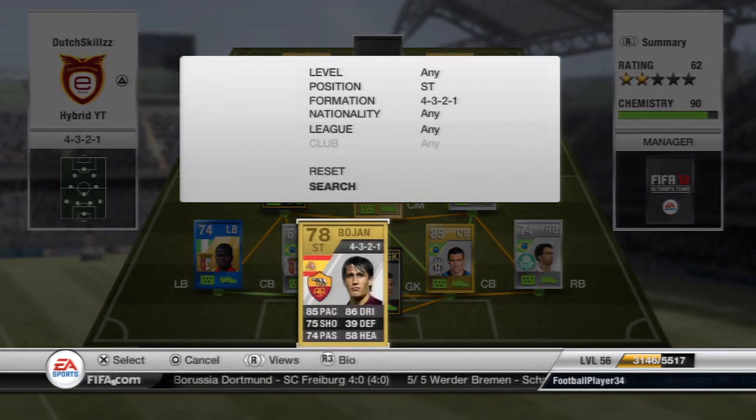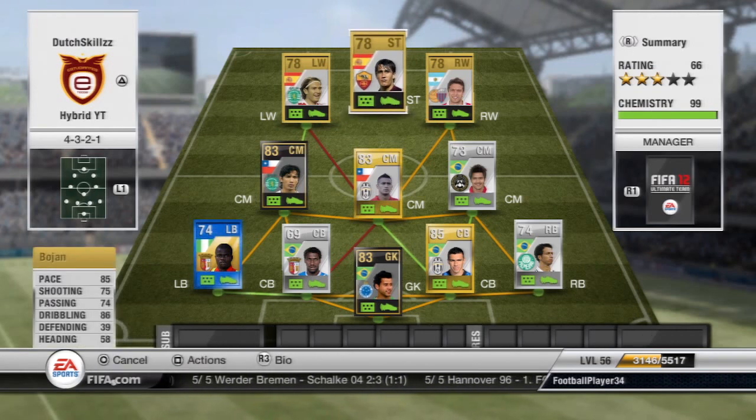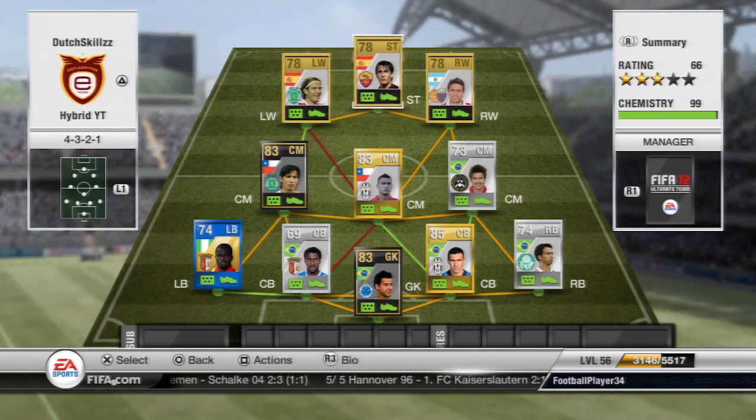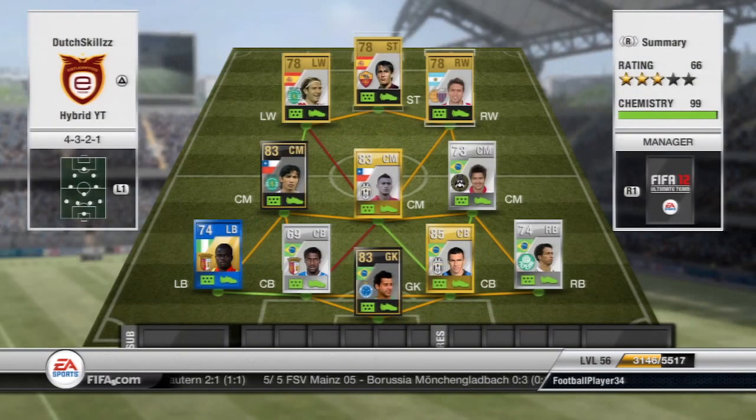The final player is Bojan — 85 pace, 86 dribbling, four-star skills, four-star weak foot. The attack is pretty much all the same type of player: they're all really small — Capel is five foot eight, Bojan is five seven, and Gomez is five five — so you can't really spam crosses or use a target man. But you do have three tiny players with great ball control and skill moves: they can all do Ronaldo chops, ball roll fakes, and roulettes, which are the most effective skills.